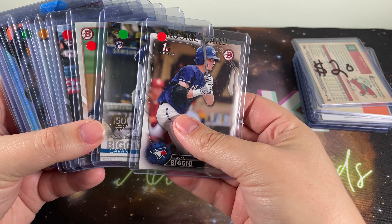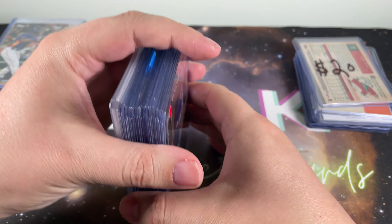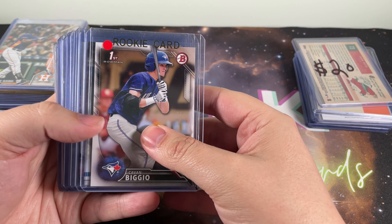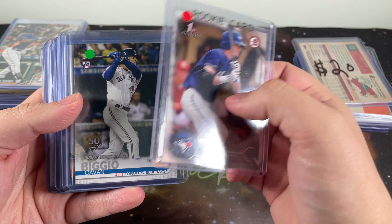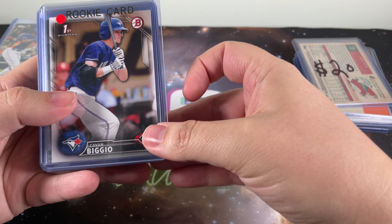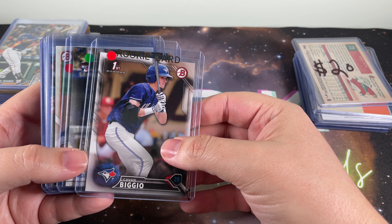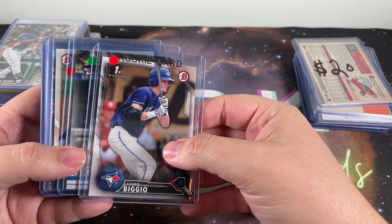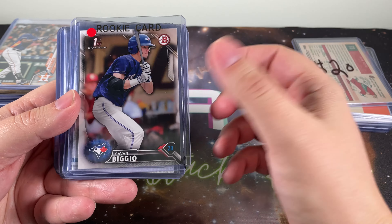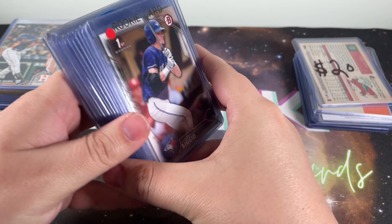So the next deal — these little dots on the cards each represented different prices. I ended up getting all of these for $40 or $50, I can't remember exactly. I was really going through and picking out a ton I didn't have, then went back and was a little more selective since the price was getting a bit much. I don't think anything was a dollar — the colors were something like two, three, five, maybe six. He added them all up and then took some off, so that was fantastic.